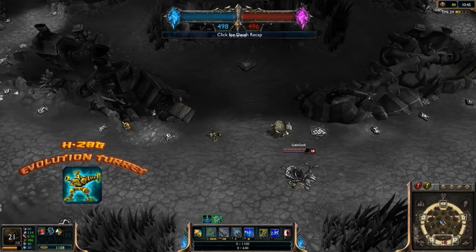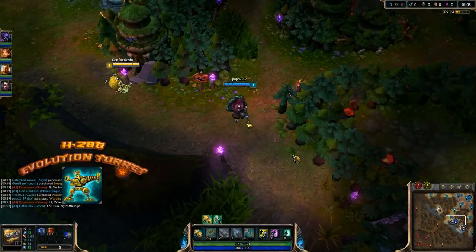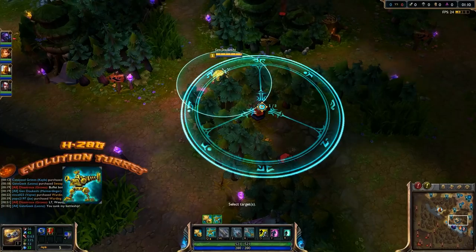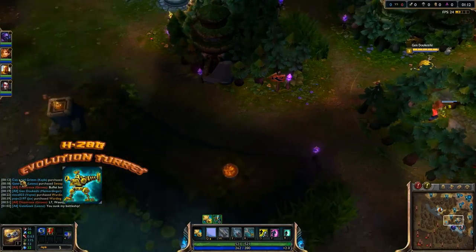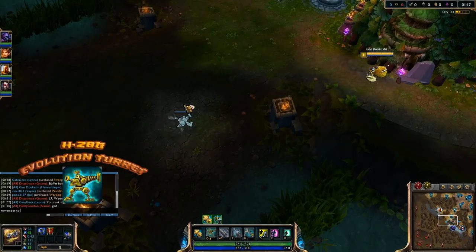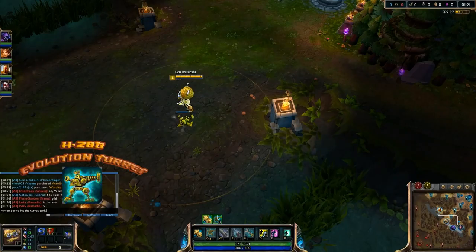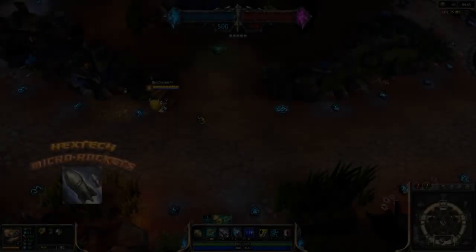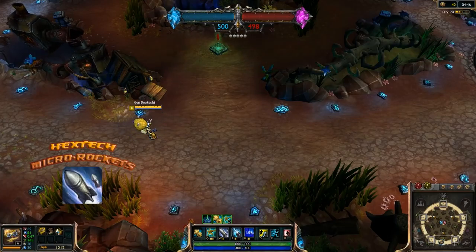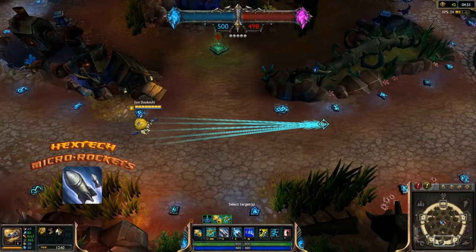If Heimerdinger walks too far away from his turrets or dies, they will start to get lonely, and after 8 seconds they will shut themselves off out of depression, losing all laser charge. If they're still around, his turrets will start themselves back up as soon as Heimerdinger reappears, ready to fight once more. Offline turrets will also grant vision, albeit less than normal. This makes them work great as free wards. There's a lot more to say about Heimerdinger's evolution turrets, but his other abilities deserve some love too, so we'll come back to them later.